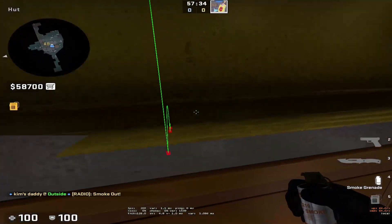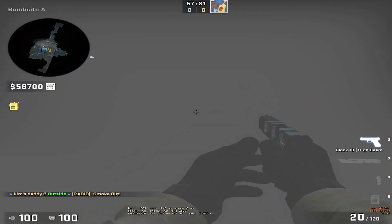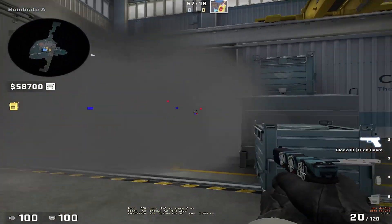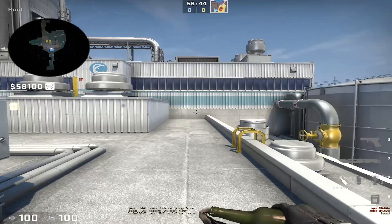After that you just jump throw and it should land in front of vents — just like that. There are no gaps so the CT's can't see through.